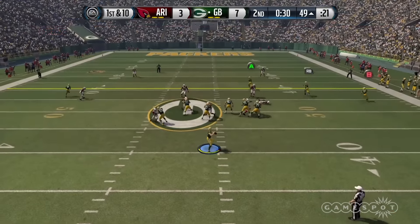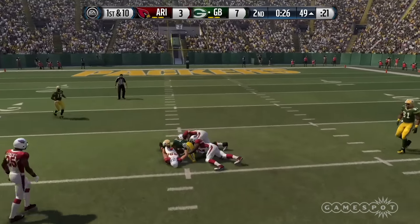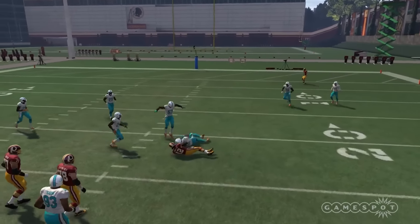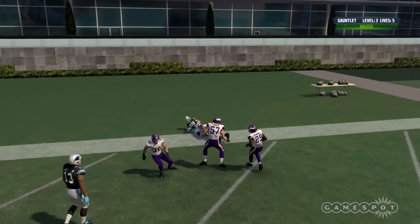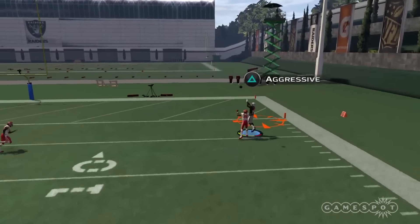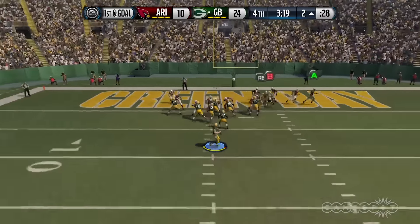For as much as EA Tiburon has made defense more appealing, they still found time to add new and practical options to the passing game. Now, quarterbacks can elect to throw a hotly contested high jump throw or a low throw for a higher percentage catch by the intended receiver. Players can take the high risk on a run-after catch or leap for a highlight reel-friendly aggressive catch. If oncoming traffic is an issue, the receiver can use a possession catch to give the ball added protection.